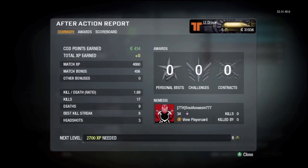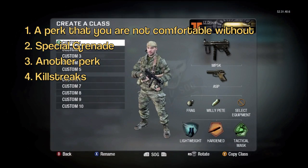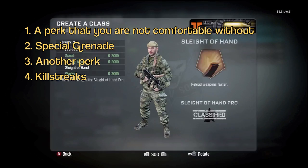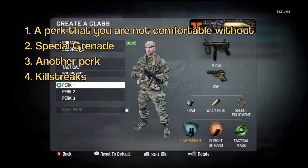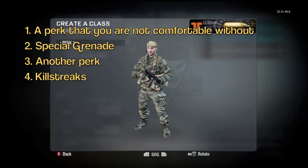I always choose a perk that I don't feel comfortable without to unlock first. For example, without Sleight of Hand I feel like I'm missing a leg. So I always try to unlock Sleight of Hand first. At the beginning I have about five thousand CoD Points.